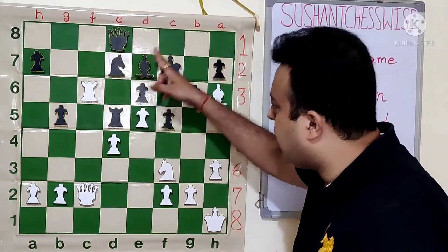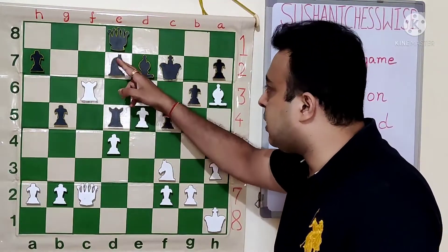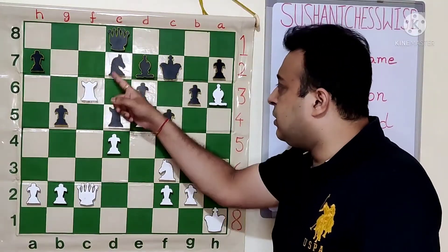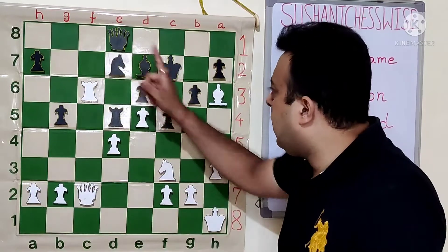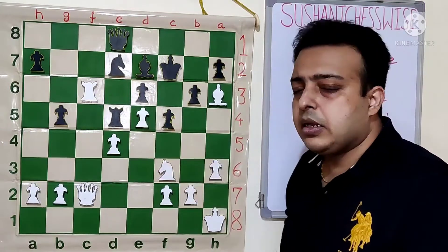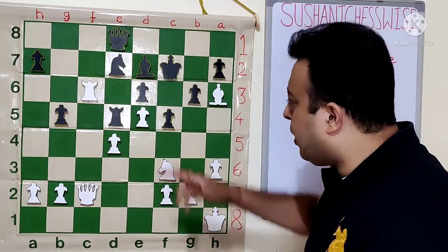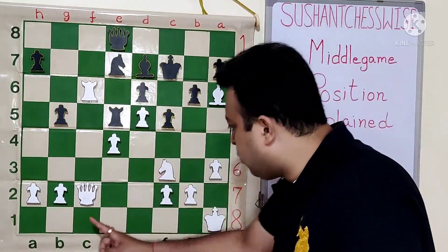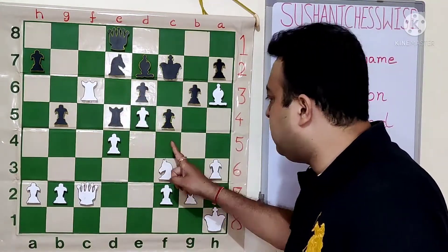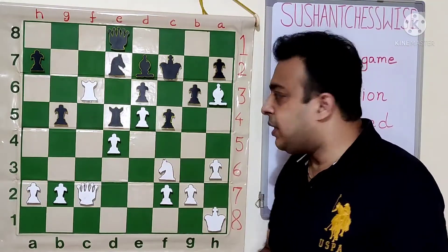After Qg8 check, Nf8 is the only move, then queen f8 check, king f7, Qd6 check, king e8, when bishop into g5. We see that after Qd6, ed then the extra bishop is there. And if queen into g5, then the e-pawn and the queen are capable of winning the game on their own. We can look at the move e6, noting that after Qc1 check, Kh2, there is no queen f4 check. So e6 helps the d6 to control the f4 square. That was quite an intricate variation, but it had to be seen properly.